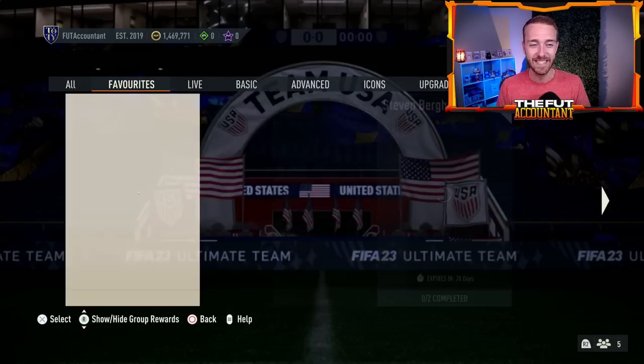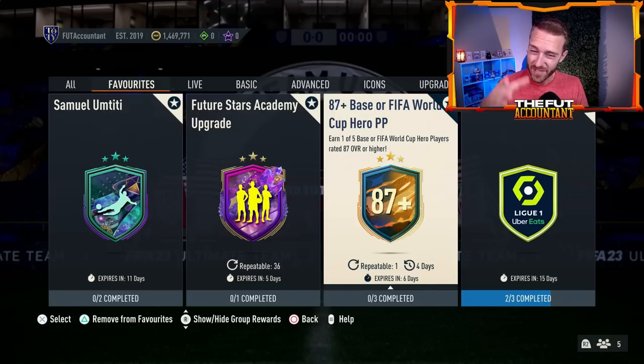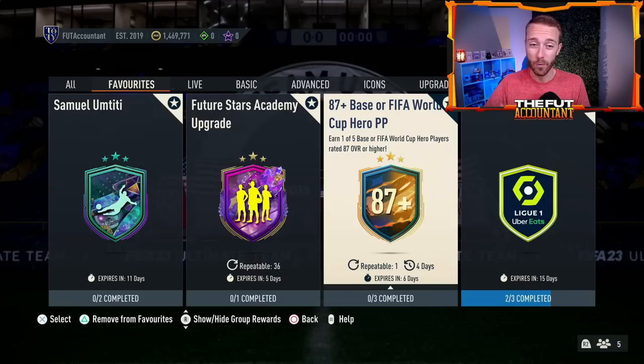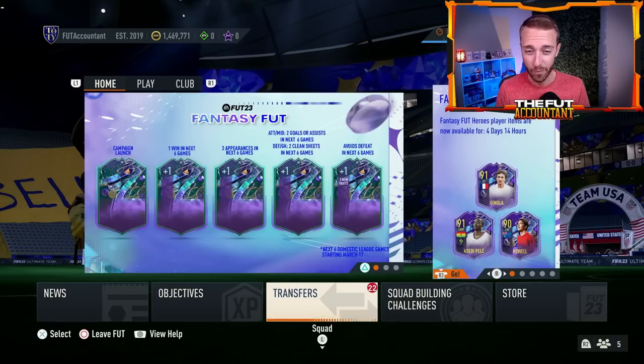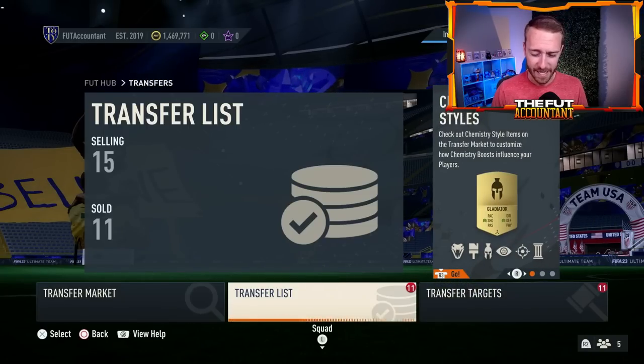Speaking of heroes, yesterday EA hit us with a little surprise — the 87 plus hero player pick. Keeping the hero theme going, they hit us with another hero player pick. We've seen this one before, but it's one of five options, which is massive and has a lot of people very excited. The market is moving a lot because of this, and the Umtiti SBC yesterday as well — both decent enough to make people want to sell some cards and buy fodder. We'll talk about that and what to expect with the market today on Monday.